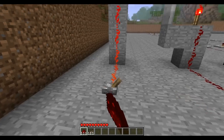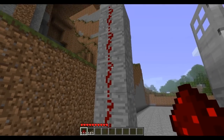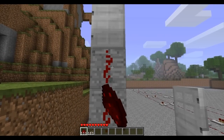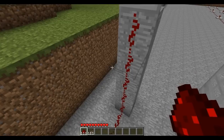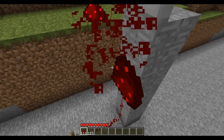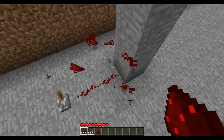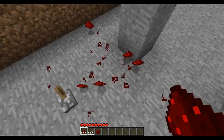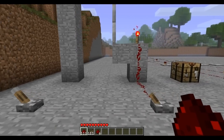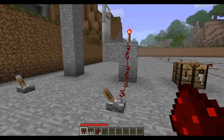Life made easier. Now the only sort of confusion can come in actually how you destroy the wiring. You can't actually hit straight on. There's this sort of weird invisible hitbox that appears at the base of the block that the Redstone is occupying and you actually have to hit that in order to destroy the Redstone. But other than that, very self-explanatory, something that I'm sure everyone has wished for at some point or another.